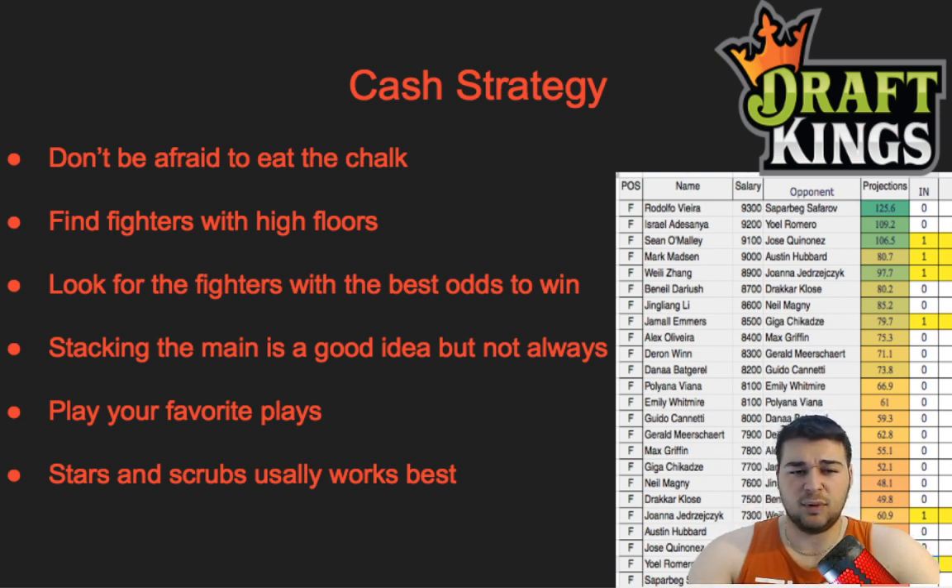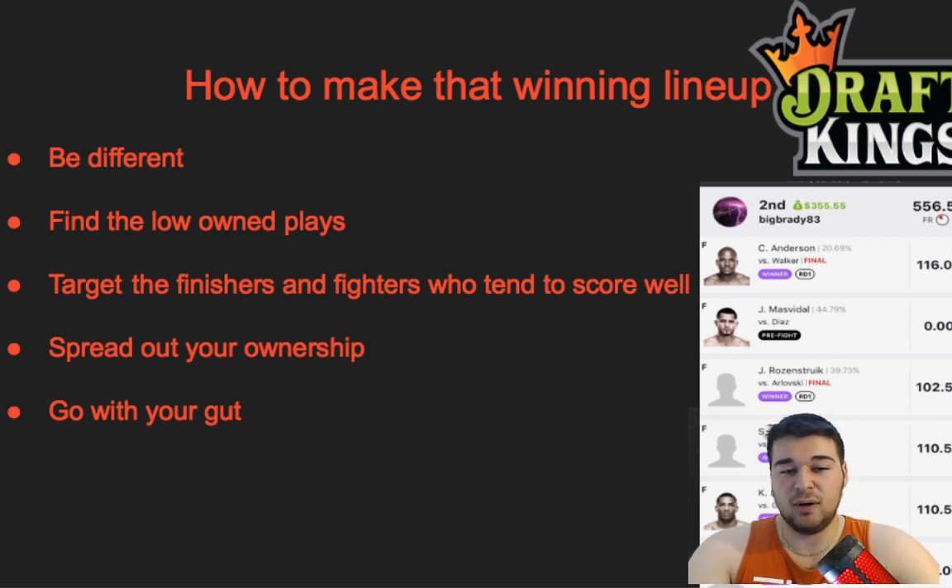In cash games you have roughly a 47–49% chance of winning double ups. For a winning GPP lineup you need to be different: find low-owned plays, target finishers, spread ownership, and go with your gut. One of my winning GPP lineups featured Masvidal and Diaz. Masvidal has won me two GPPs. On one card I had Corey Anderson at low ownership against the heavily owned Walker — Anderson knocked him out in the first round. Kevin Lee at low ownership against the chalk Gillespie was another winner.